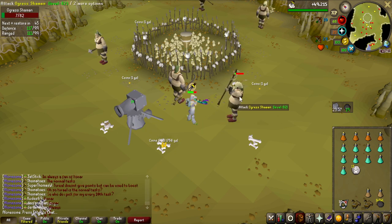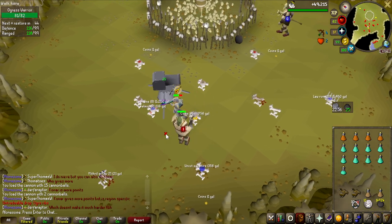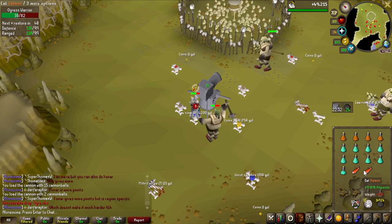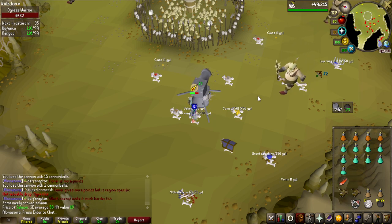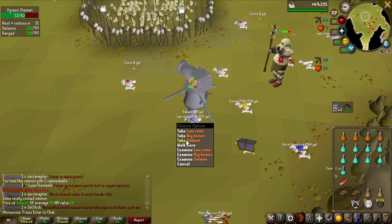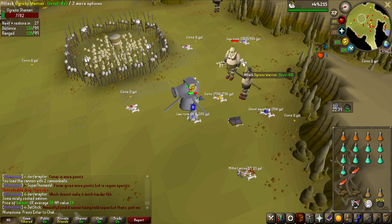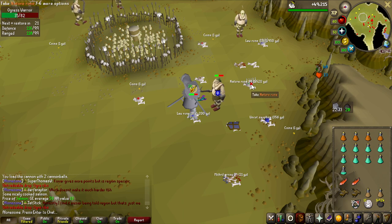These guys actually drop 1 to 3 salmons now and then. They don't heal a lot, but you don't take that much damage here either. If I bring mostly prayer potions and protect from magic, I can kill the melee guys before they even reach me, so I won't take any melee hits. I eat the salmons they drop and I can stay here practically forever.